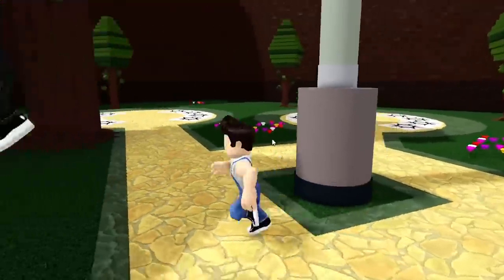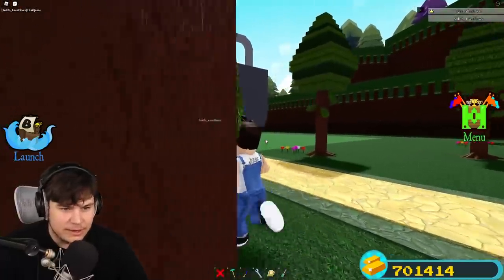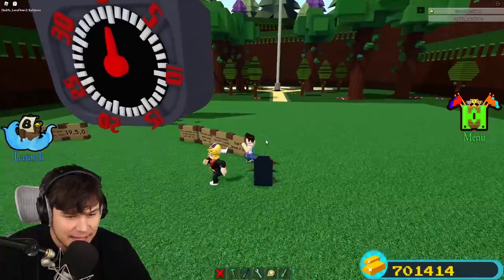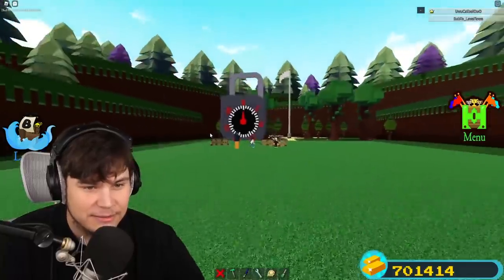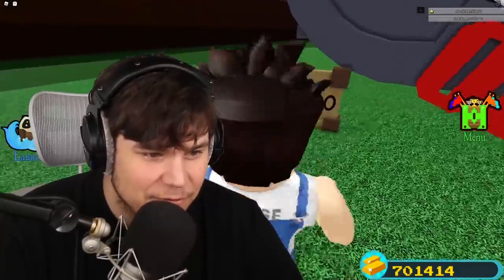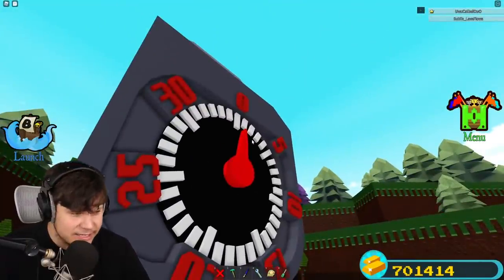Do you sometimes wish you could protect your builds with the highest grade of security in all of Build a Boat? Today we're checking out a build that might make all of Build a Boat a safer place. We're here with Lava Flows - the mad genius himself - who has created a working, functional lock in Build a Boat. You cannot just go and crack this thing. It is absolutely insane. Sub to Lava Flows if you're cool - his link is in the description.